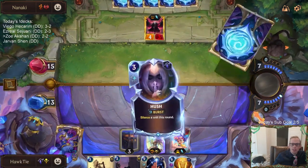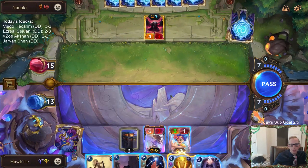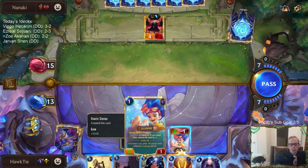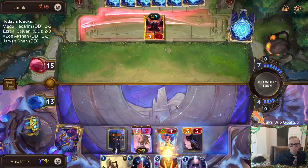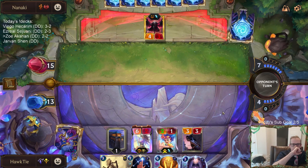Are you at 9 now or still at 8? So Vagabond's 9. The thing is Hunter won't be 10 — we'd have to waste Hush to level up Zoe. I guess I can throw Hush away.